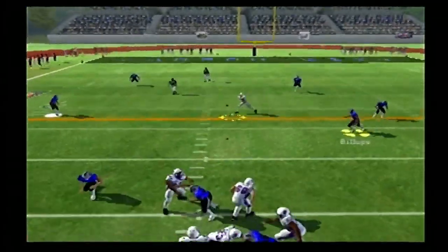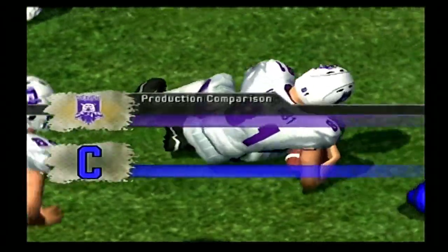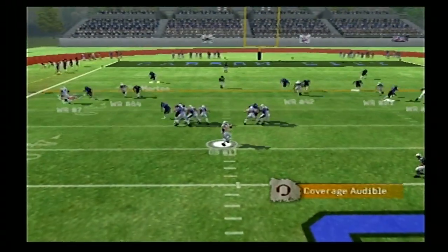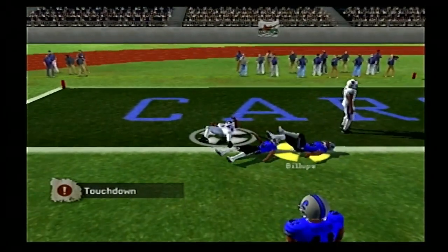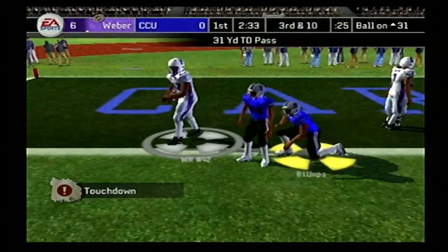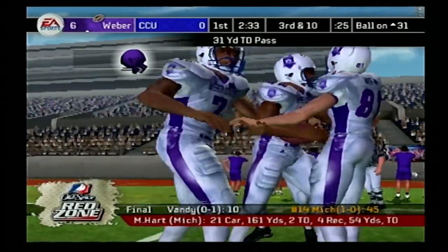So now Weber State with great field position — throw over the middle finds number 81 for a first down. And now here's number 11 again. He's going to throw it deep. Morton probably should have had that pick, but instead it's caught by number 42 for the touchdown, and Weber State takes an early 7-0 lead.